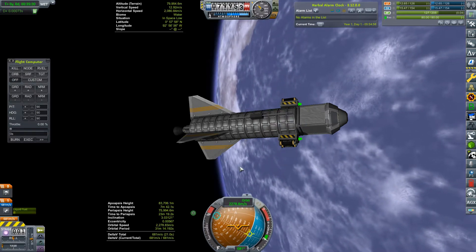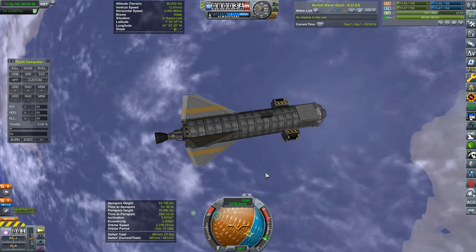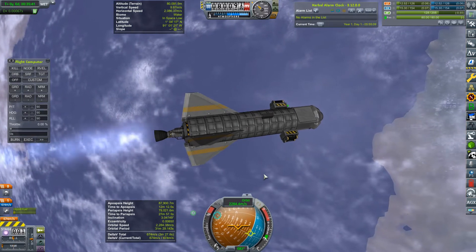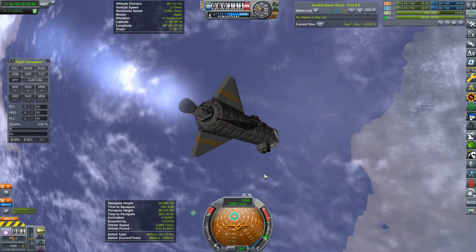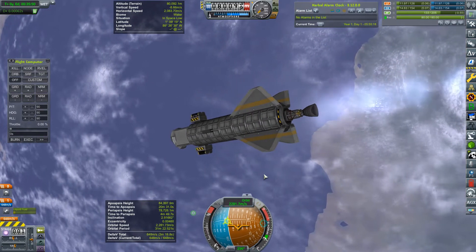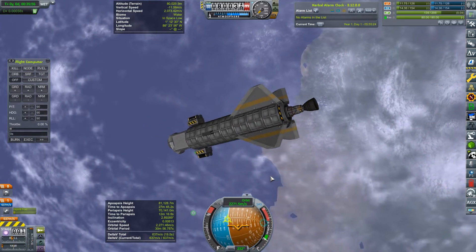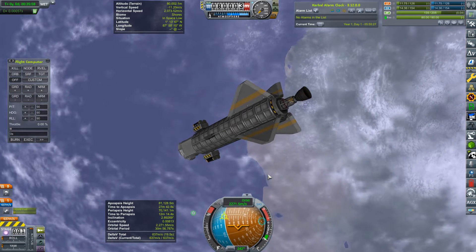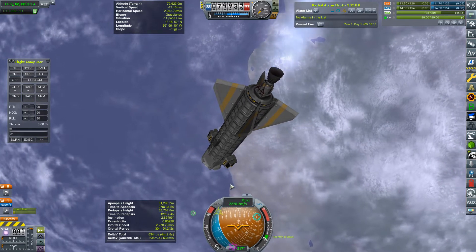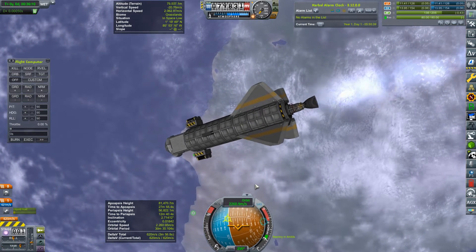We can't turn this craft at all with just SAS on — that does nothing at all. So we actually need to have the engine running to turn it ever so slightly and turn it round. So we are facing retrograde. Let's just shut the engine off so we can get a quick save, because we don't want this to go horribly wrong. So we're going to re-enter the atmosphere in a moment — see how well we do with this.